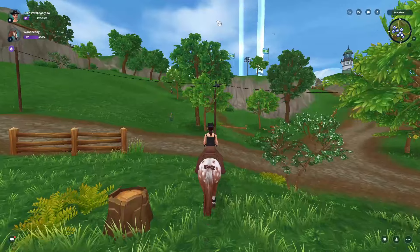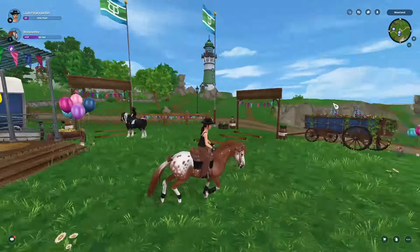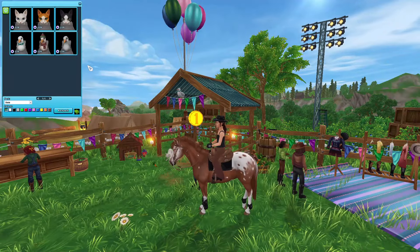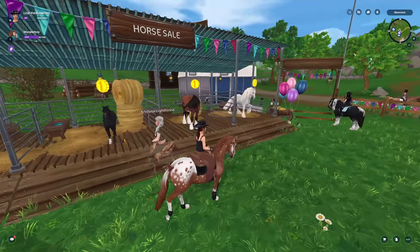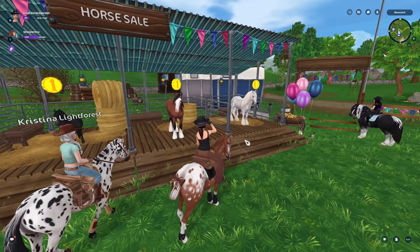So as you can see from the flashing lights, the bazaar is back, and that means horse discounts. These aren't all the horses apparently that are discounted — we'll get into that in a second — but there are pets that are discounted too: the cats and the seagulls. The app horses are now going to be available in the game forever, but they're only going to be discounted this week.